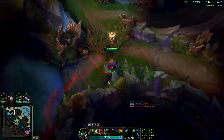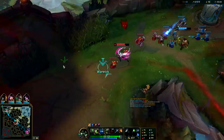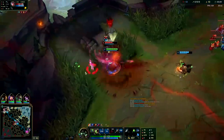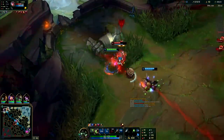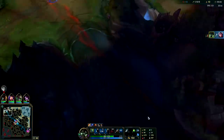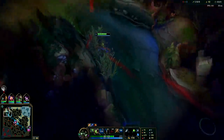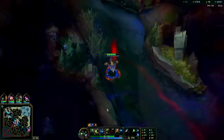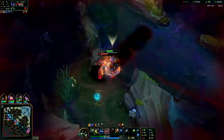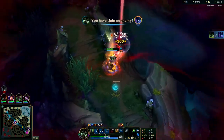I don't know where Irelia went. There she is — I'm gonna have to Ignite her early. I think she realized she wasn't going to get away so she just tried to fight. It's whatever. Nocturne still hasn't shown up. There's a good chance we're going to run into him on scuttle crab and we don't have Ignite now, so we're at a bit of a disadvantage. Okay, here he is.